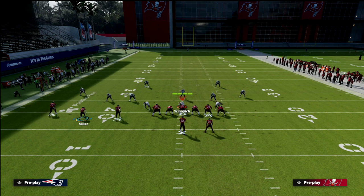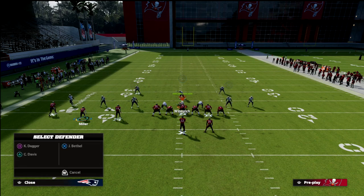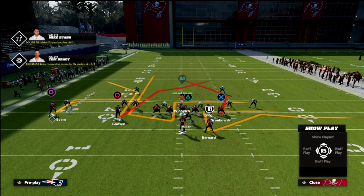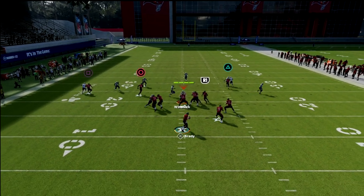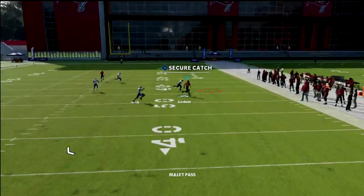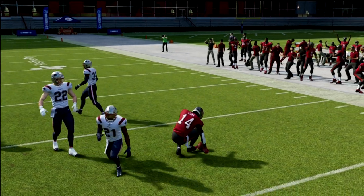It's actually really good against man-to-man — I think it might even be better than the standard crosser out of PA Counter Go. If you get man-to-man on this, your first read is always going to be your running back. If you can take your running back, just take it. But if you can't, look to hit your crosser. As you can see, he's going to just cook man coverage — very, very good little man-beater.